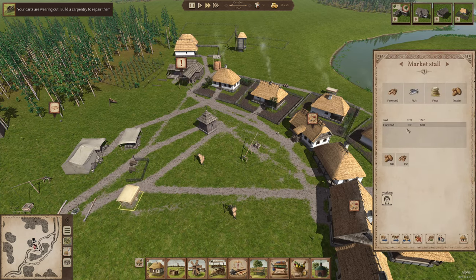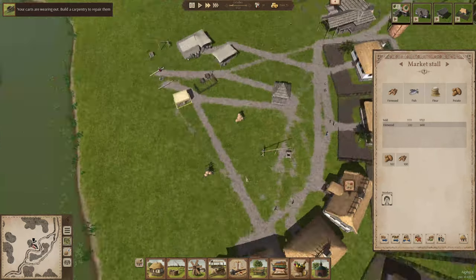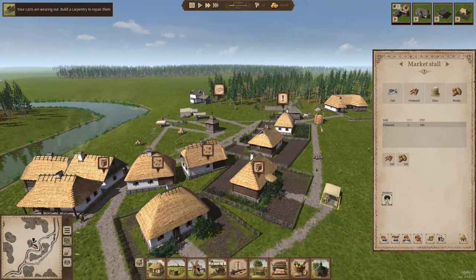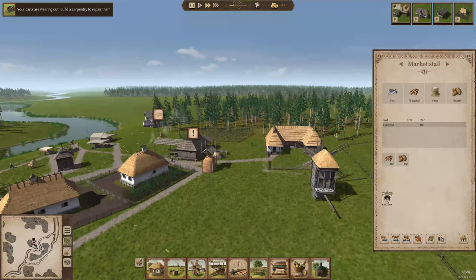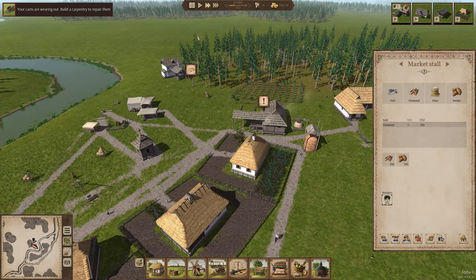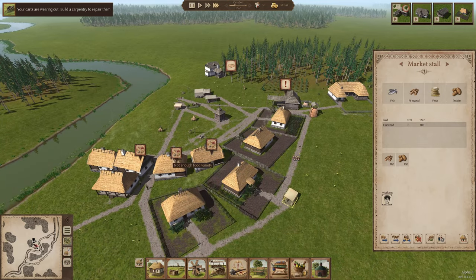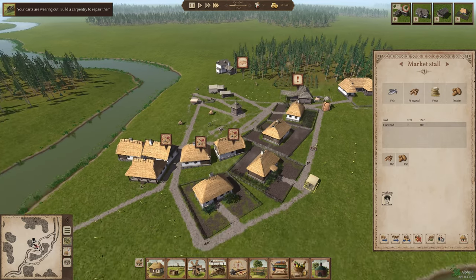Is anybody buying from here? We've got firewood - yes, it's being sold. We've got potatoes in there, but no potatoes have been sold yet, so they should be able to go over there and grab potatoes. These guys are pretty much buying firewood also. We don't have any fish, because we don't have any fish coming in yet. Let's speed it up and see if we can get somebody to start doing something. It's not enough variety.